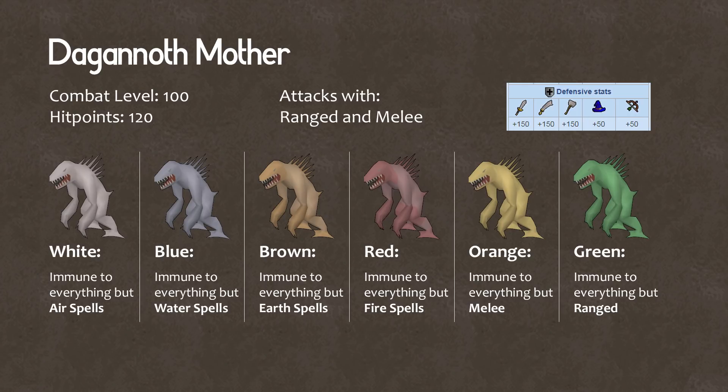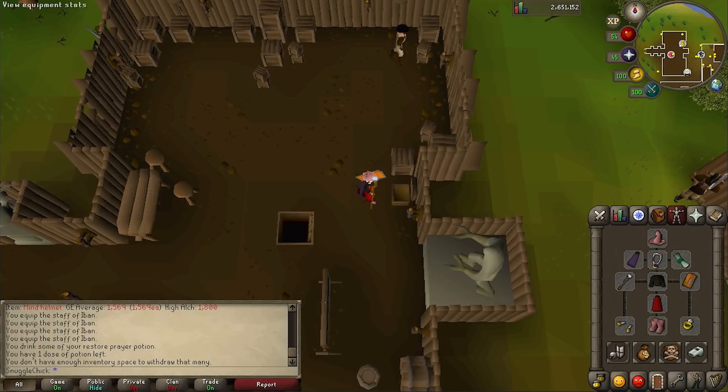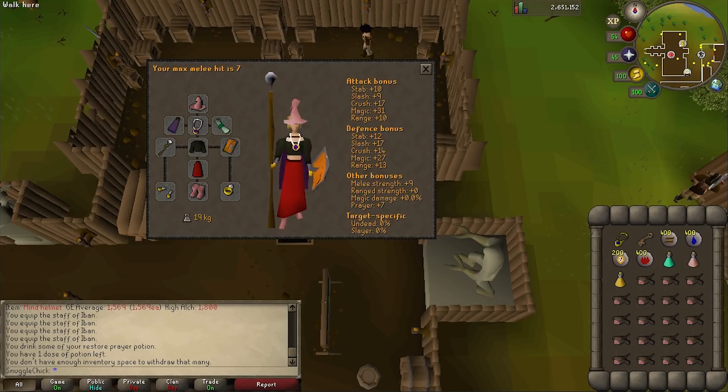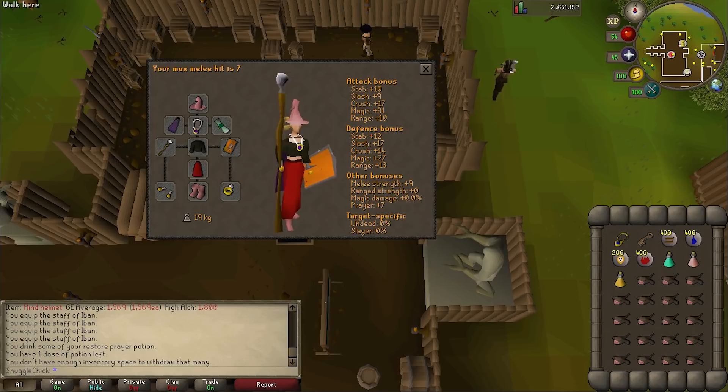She attacks with ranged and melee, but if you have level 40 prayer to cast the protect from missiles prayer, you can effectively safe spot her. For magic users, bring your best magic armor. A set of mystic robes would be great if you've got the level 40 magic and 20 defense required to wear them. Zerkan robes are another option if you don't have mystic robes. Anti-dragon shield is also a decent choice because it offers a few points of defense without negatively affecting your magic attack.